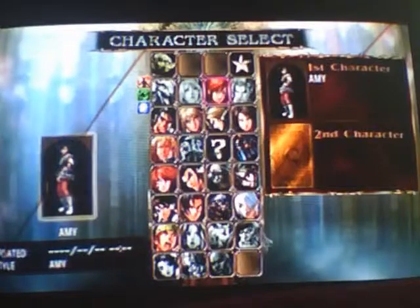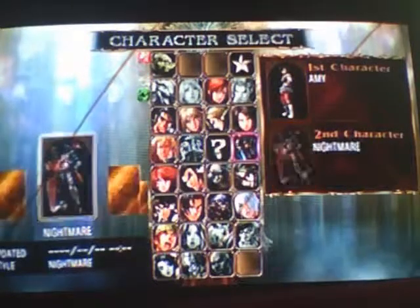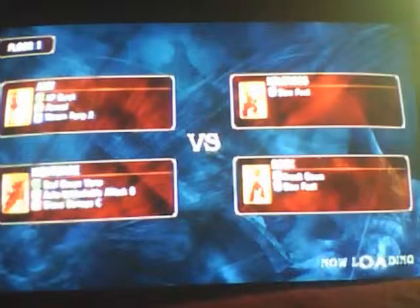Here I'm going to use the base forms of each character. The characters I use throughout this walkthrough are Amy and Nightmare — they're just easy to use.